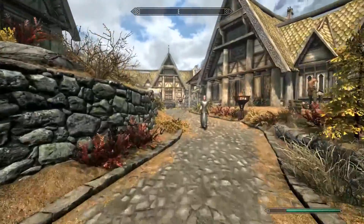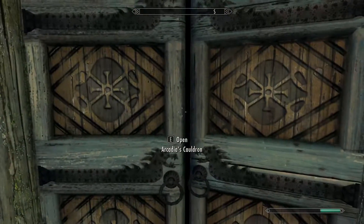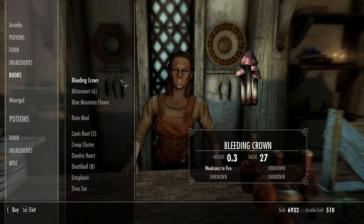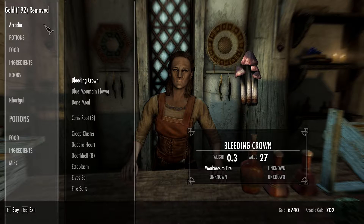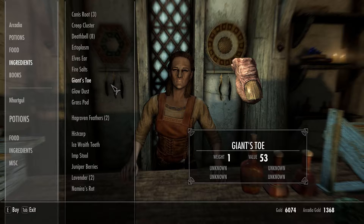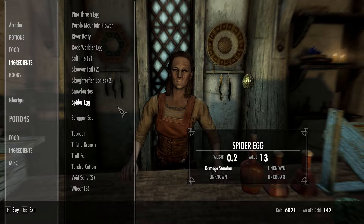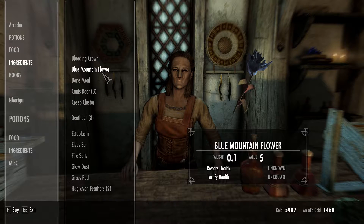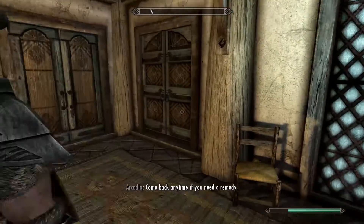Arcadia's Cauldron — was that her name? Let's see if she has blister wart. Hello Arcadia, what have you got for sale? Six blister wart — let's buy all of that. A daedra heart for 666 gold — when you're coming up on a demonic heart with a value of 666 you pretty much just have to buy it. A giant's toe — that'll be nice for healing potions. Wheat is always nice; you can make decent healing potions with wheat and blue mountain flower.